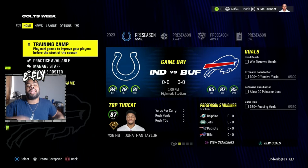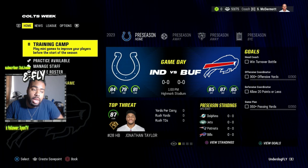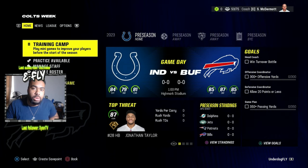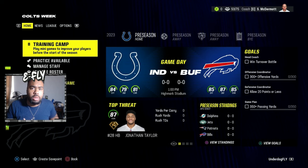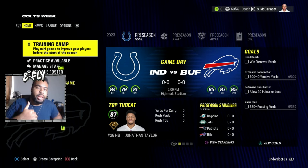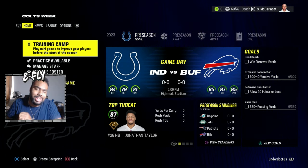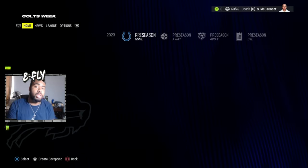What's good everybody, it's your boy Rough Fly K. This is a highly requested CFM video covering what abilities to put on your players. I'm going to show you how to build up for the run, the pass, offense, and defense on both sides of the ball. Leave a like, comment, subscribe if you're new, and let's jump straight in. We'll go position by position, so this will be a longer video.